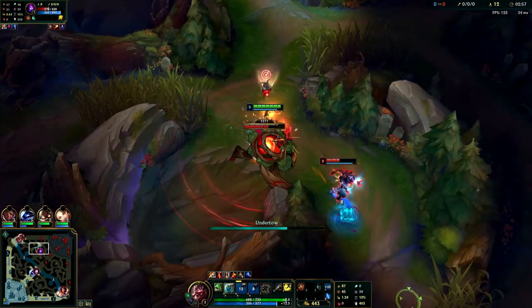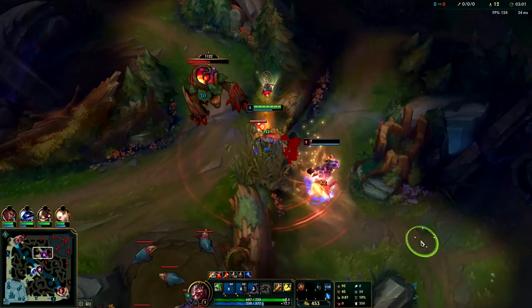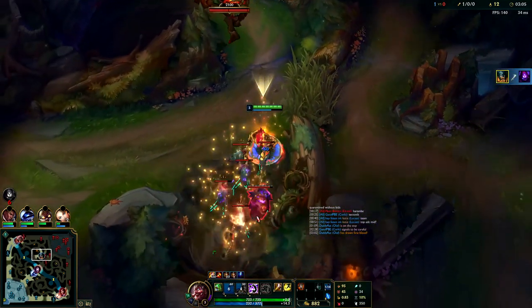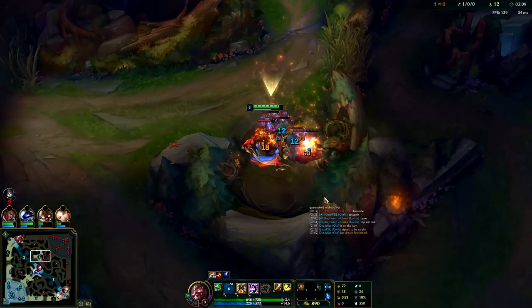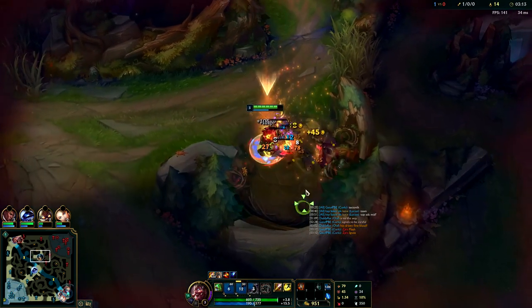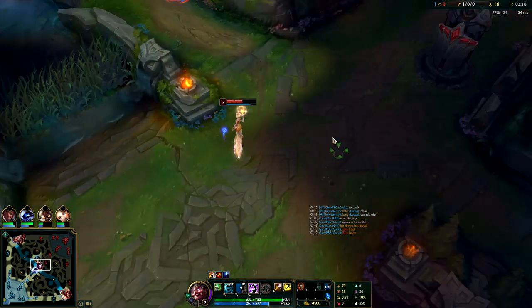Hit him with an axe - I don't even have to flash here. That's how strong Olaf is. I know it's a Malzahar jungle, but trying to get away from Olaf is pretty annoying. Even if that was like a Warwick or Graves, Olaf can take them at level three.